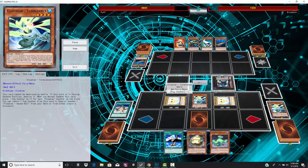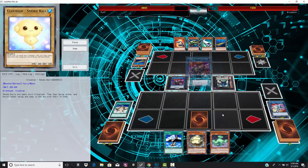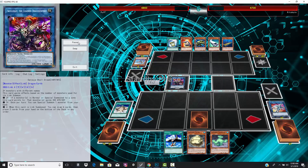Now he has the Turbulence Cloudian that summons the Smoke Ball back — not a hard once-per-turn — so he activates it twice, then goes into Skull Dread. Oh snap, we got some Link Plays! He didn't activate the draw effect because the deck is not that good. If you summon Skull Dread in this deck, that's pretty much the epitome of a pop-off for Cloudian. No way he's going to have four different names to activate the draw effect, so he just has to settle with that.